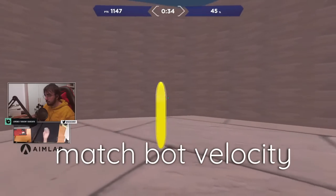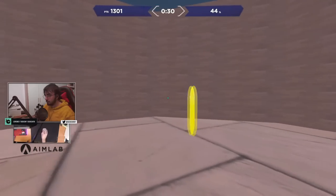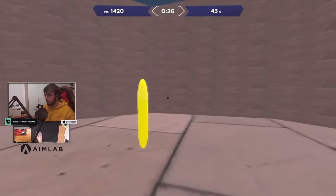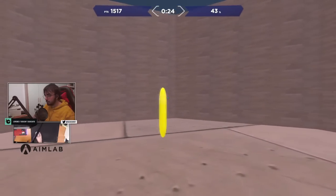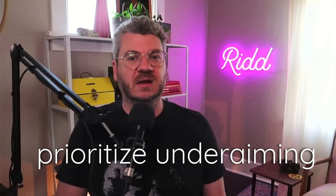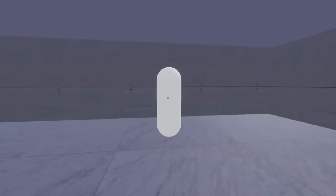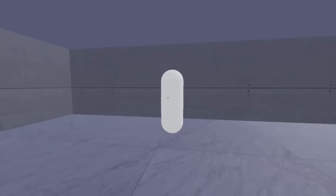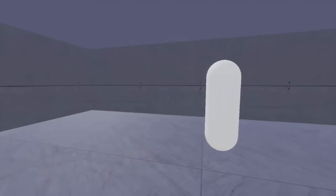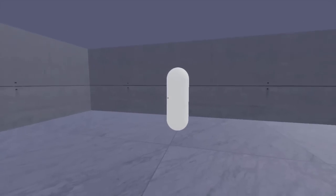Here are some key examples. Matching bot velocity: this is extremely important for increasing your damage uptime while your crosshair is on the target. A lot of times people waste tons of points because they're going too fast or too slow based on the bot movement — the best reactive trackers are excellent at matching velocity. Prioritize under-aiming: it costs more energy to move your crosshair past the bot and then completely change velocity to bring it back. Instead, by under-aiming, your momentum can carry into correcting the crosshair onto the bot. This is true with all sorts of aim mechanics, not just reactive tracking.